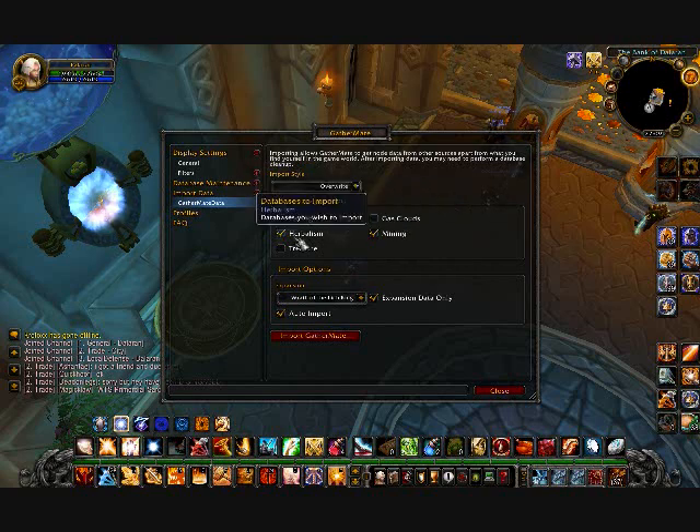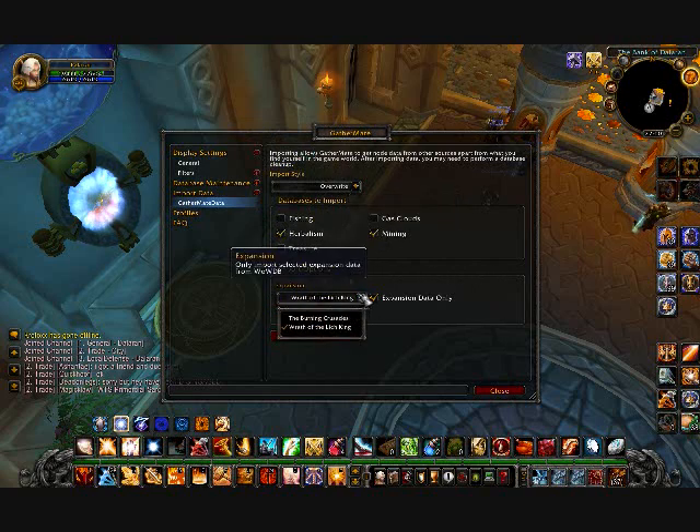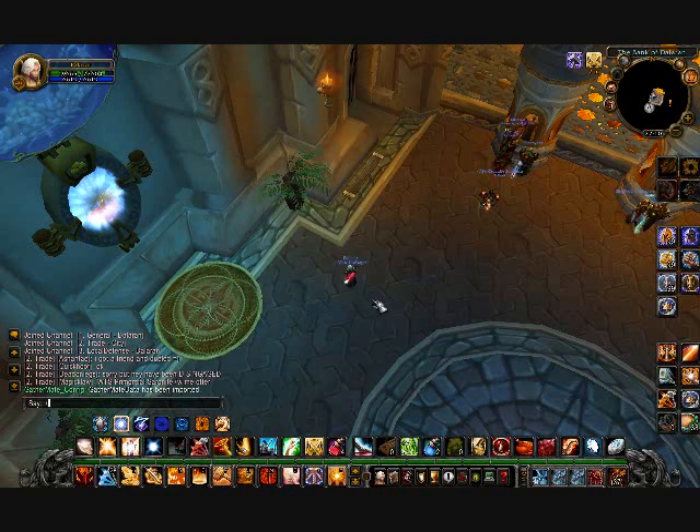Check everything you need like herbs and mining and stuff like that. Put in the expression data — you don't have to do everything — and import the GatherMate data. You can also do fishing, treasure, or gas clouds for engineering. Then type /routes.